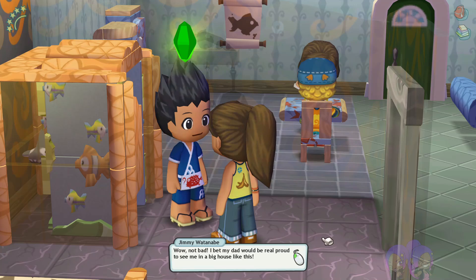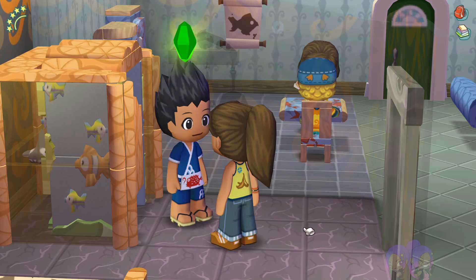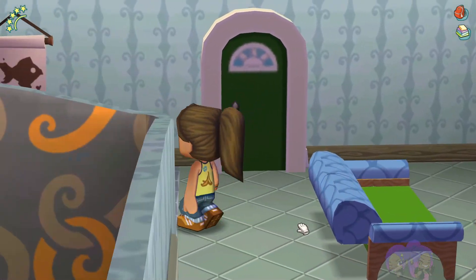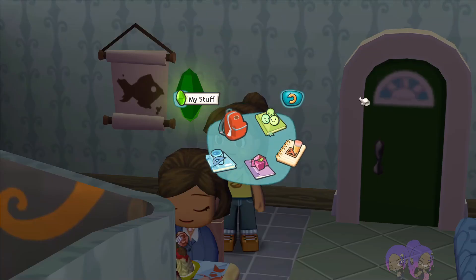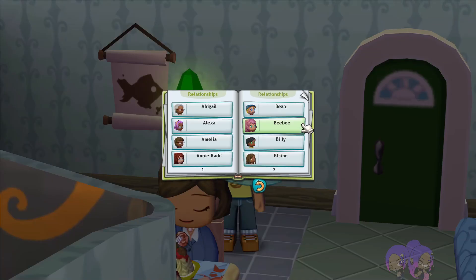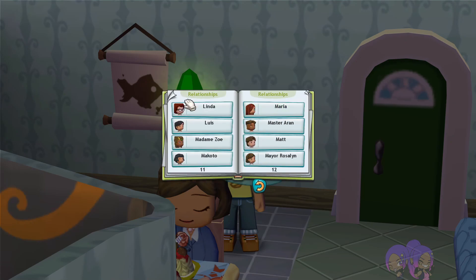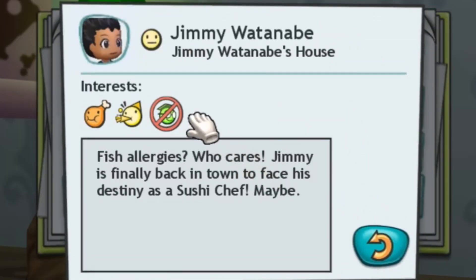Jimmy's reaction: 'Not bad — I bet my dad would be real proud to see me in a big house like this.' I'm sure he will, my guy. Now that you're moved in, let's get our best friend status up with this boy. Let's check out his info real quick — there you are, Jimmy Watanabe. He's foodie and into fun, but not studious, whereas I think his father was studious and not fun. Interesting.